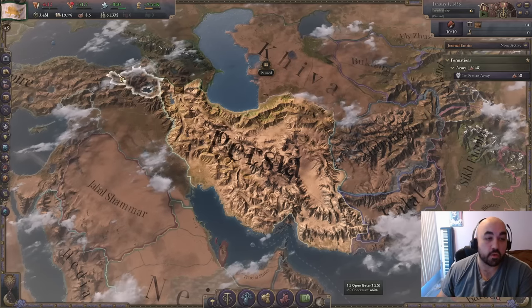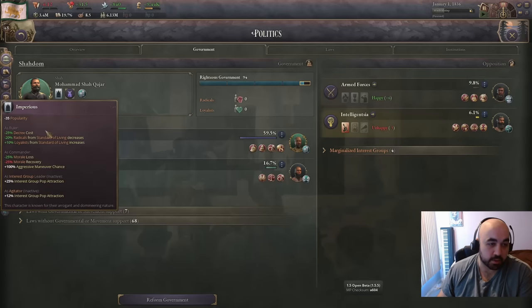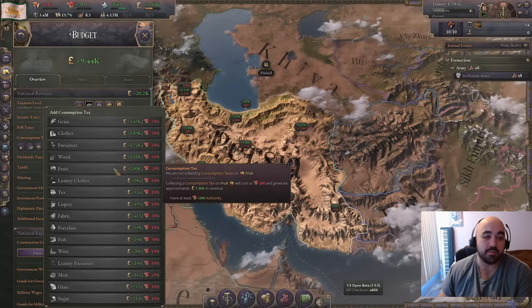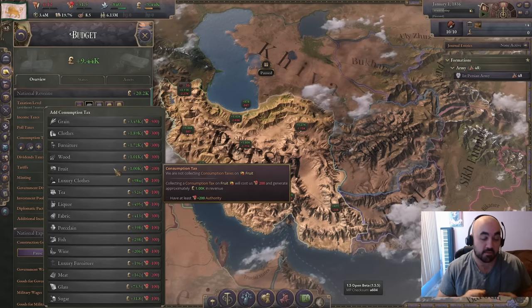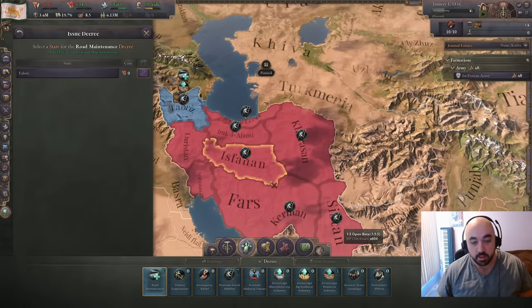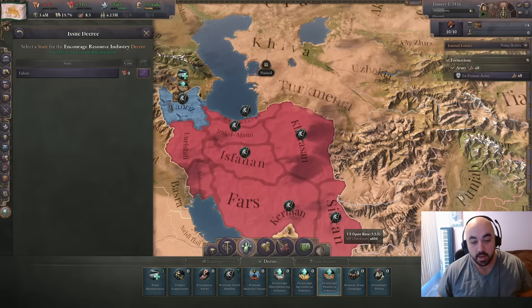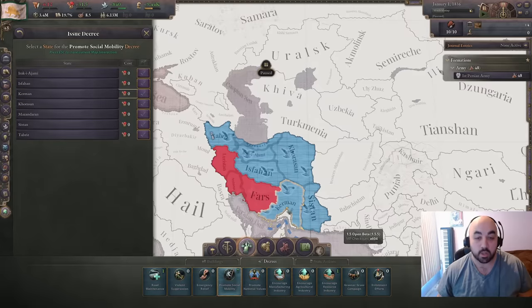As far as our authority and taxes go, we have a leader that starts out with the imperious trait, which gives minus decree cost. Combined with the fact that we don't really have a robust economy at game start, we're not going to put in a lot of consumption taxes initially, but we are going to transition to them very quickly. Instead, we are leaning on decrees. We know we want to build in Tabriz early, so we have a road maintenance edict along with a resource edict there.